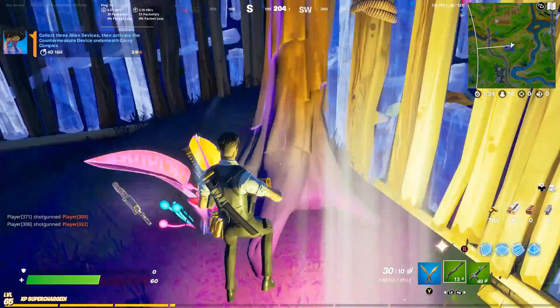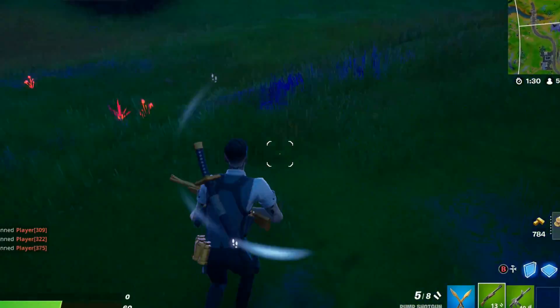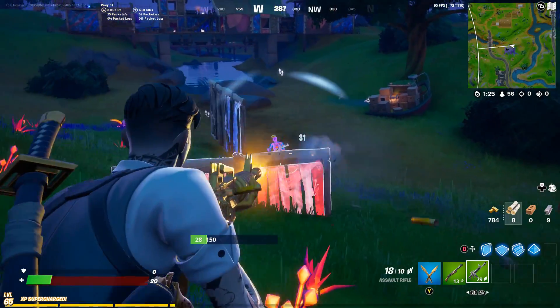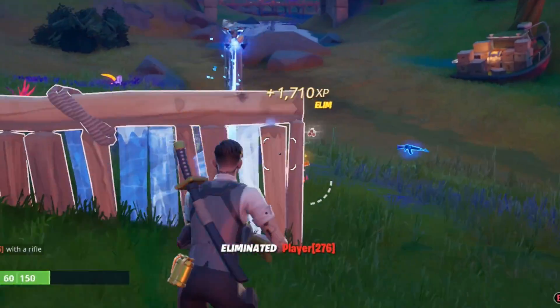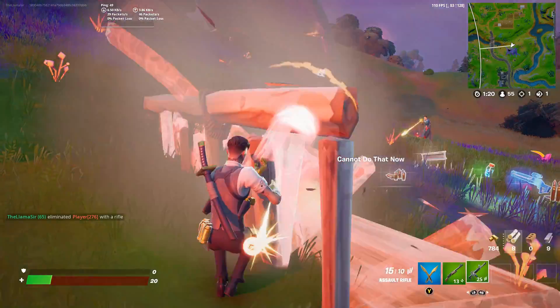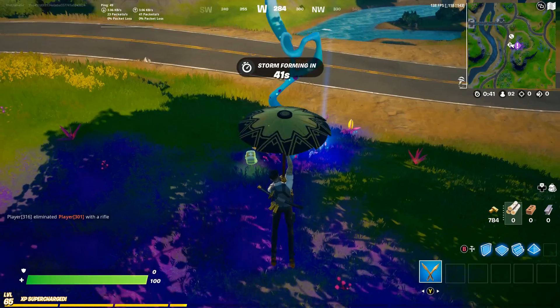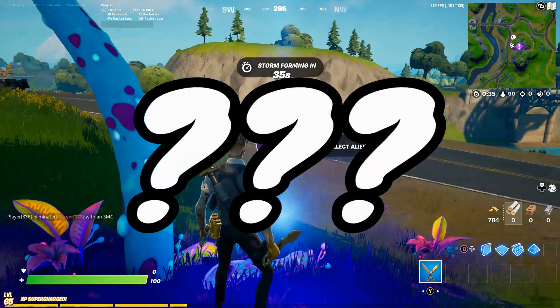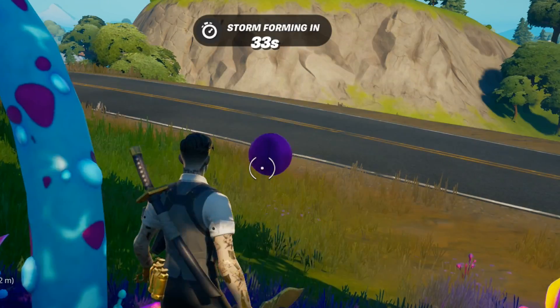We also got to figure out what the device inside of Corny Complex is for. Grab the device before I get eliminated — leave me alone. Oh, he's running away and now I'm running away. Can we dodge them? How did we survive that? I have no mats — there's nothing I can do. You know what's weird about this? Kevin is a Cube and this is a sphere. What is happening in Fortnite? Crazy things are going down.